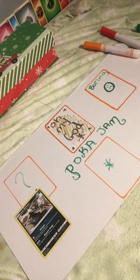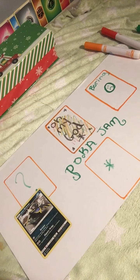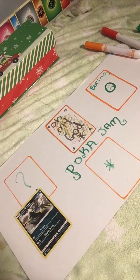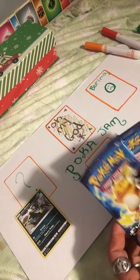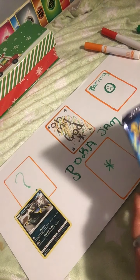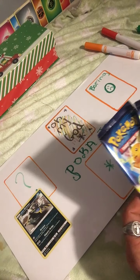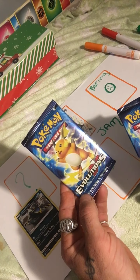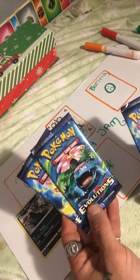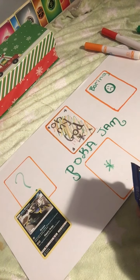Hi guys and welcome to Poker Jam, this is where we have fun, hang out and open some cards. Today we're going to open up Evolutions, and in this Evolution set we are looking for a Charizard - there's four different kinds of Charizards that would be nice to pull. We have a Raichu pack, Venusaur, Raichu - we got three of them today, got the sleeves ready.